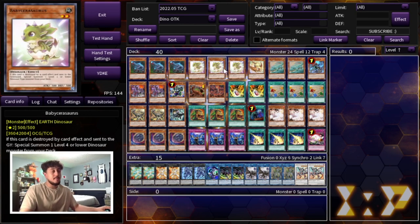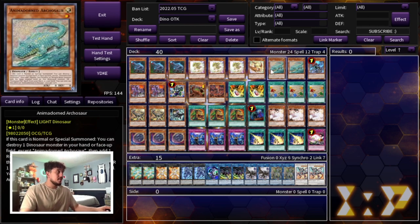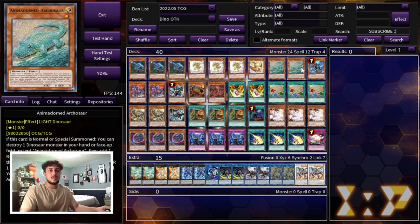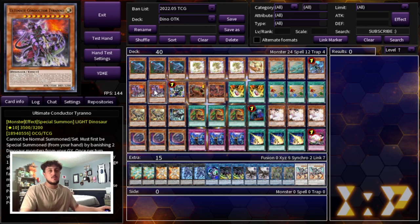We're playing two Archosaurs to pop the Babies, which is really nice, as well as one Miscellaneousaurus. For anyone who hasn't watched the combo videos, you can check those out on the channel. Misc plus Oviraptor, Misc plus Baby, or Baby plus Oviraptor — all these two-card combos are full combo for you. This deck is very powerful, so even if you're forced to go first, you can still combo. Going first or second doesn't really matter — you're always going to have something to do.